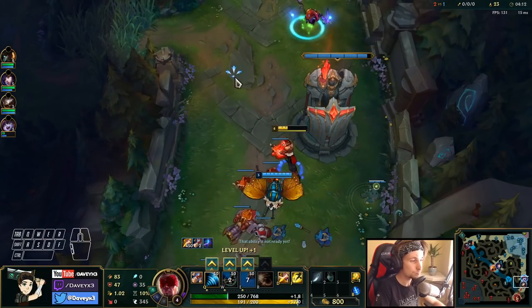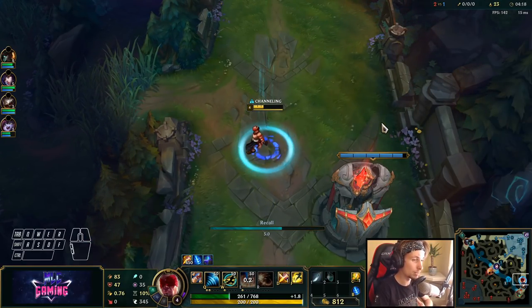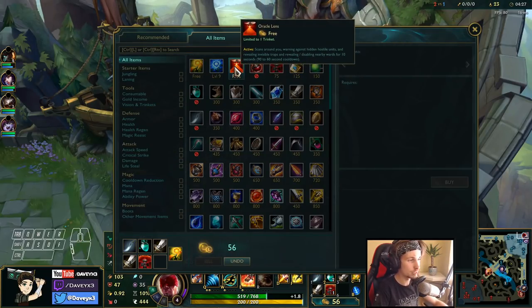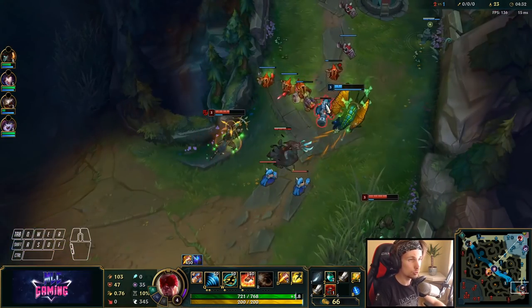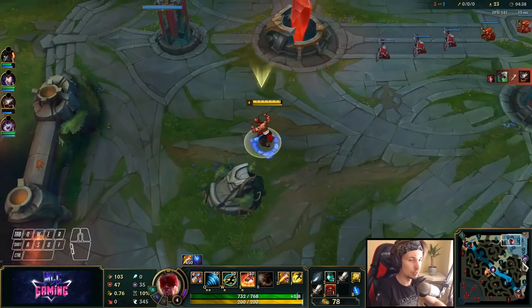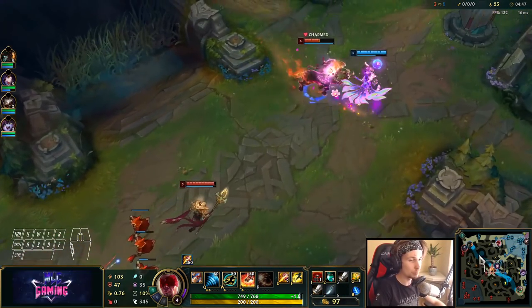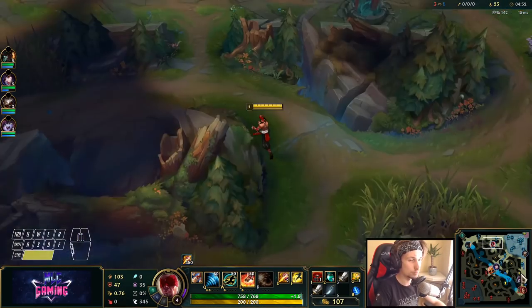Obviously the best thing we can do with my bot lane doing that badly is focus on other lanes. We don't want to focus bot lane too much because Caitlyn doesn't have great gank synergy, and Lulu also doesn't engage well — no hook or anything like that. So we want to play around mid and top lane who have kill pressure.